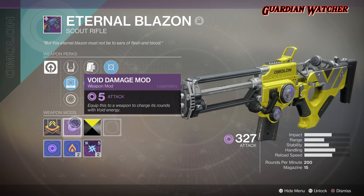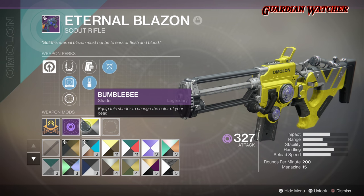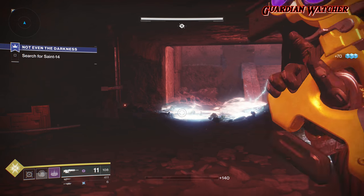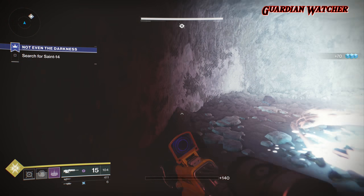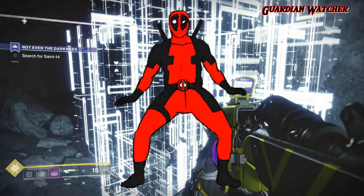Mine, I actually have a Void Damage mod on it, as well as the Bumblebee Shader — Bumblebee Tuna. Now, the Eternal Blazon has been in my inventory for quite some time, and it's been one of my main weapons as I'm doing endgame activities.